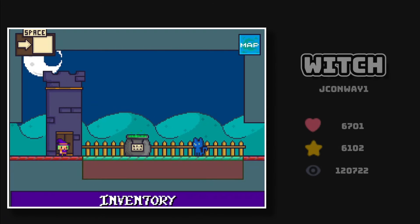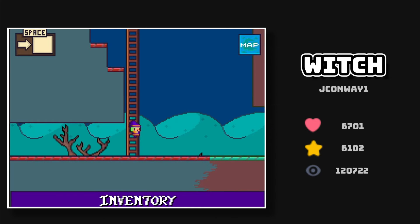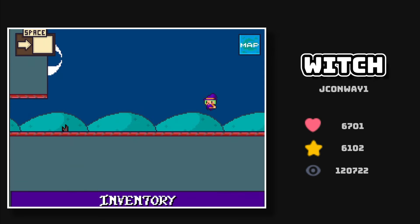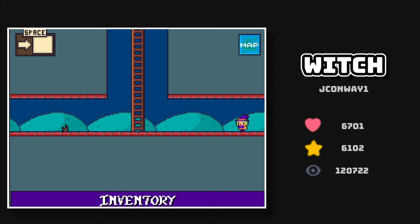Next we got another platformer, a really interesting one. It is called The Witch — not your ordinary platformer. It has a story, you need to complete different missions, and I love the animations, especially when you pick up an item. Epic.